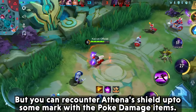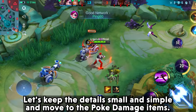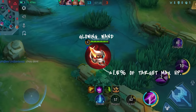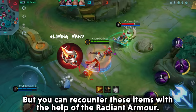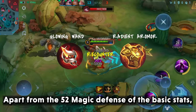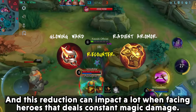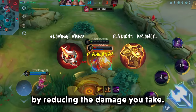You can re-counter Athena's Shield up to some extent with poke damage items. We have the item Glowing Wand, which deals additional magic damage equal to 1.5% of the target's maximum HP. This item is specially paired with heroes like Valir and Chang'e. You can re-counter these items with Radiant Armor. Apart from 52 magic defense in its base stats, the item's passive grants 48 magic damage reduction. This reduction has a huge impact when facing heroes that deal constant magic damage, and can even help defend against heroes like Eve of Evil.